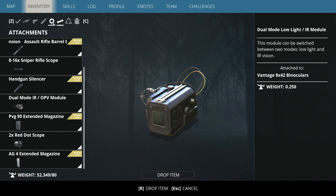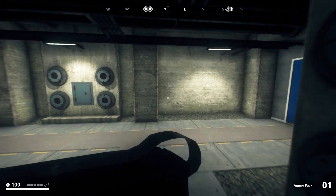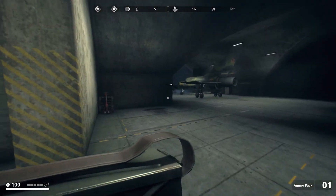The only advantage I see in the new system is the weight-based capacity — you can carry more items and collect more from boxes and crates. But I think they sacrificed user-friendliness for size, and they did it in a very wrong way. I hope next update they return to the classic inventory.